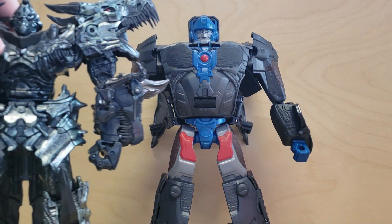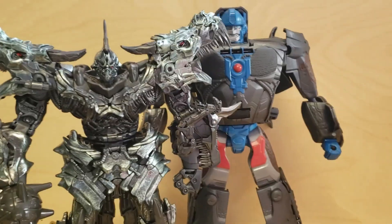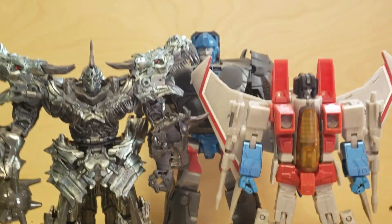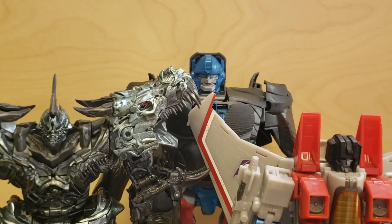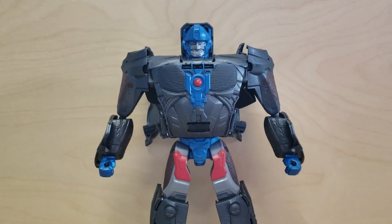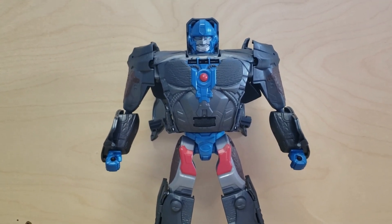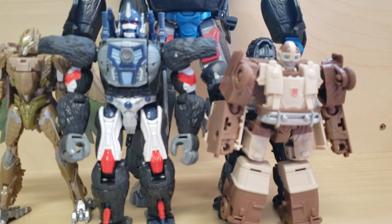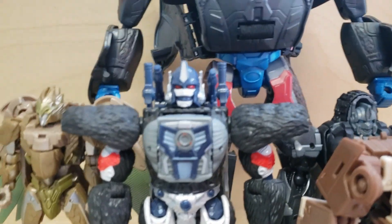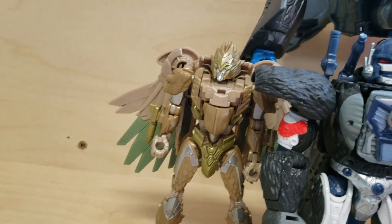So we're basically going to be starting off with size comparisons, because I really want to show how big this thing is. Here is Leader Class Grimlock. That's right, Leader Class. Primal is taller. Here is a Masterpiece - and again, yes, Masterpiece - it was actually smaller than Grimlock, but you can see Primal is still bigger. And I would show him next to Revenge of the Fallen Leader Optimus, but he's currently at the very back of my shelf. But here's Primal next to a Titan Class figure - it's Metroplex. And just for some more general size comparisons, here is Kingdom Primal, mainline Primal, Pablo, and Airazor.